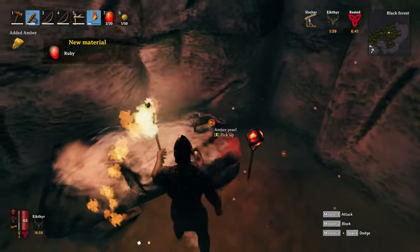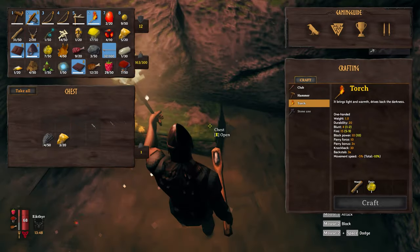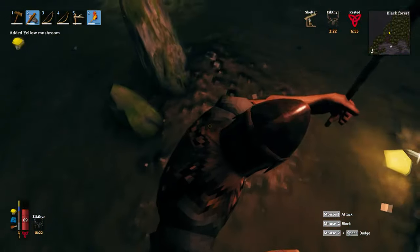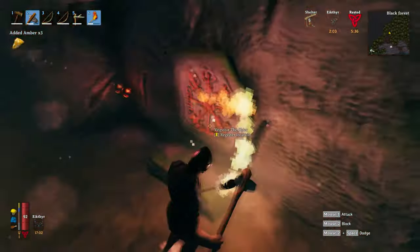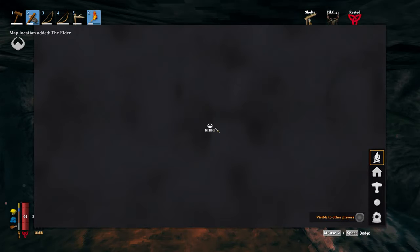The Surtling cores aren't the only treat in the chambers, as there are chests and other valuable items littered throughout. You'll also find yellow mushrooms, which are a great source of food. More importantly, in some burial chambers you'll find the Vegvisir for the Elder, which is the location for the Elder boss.